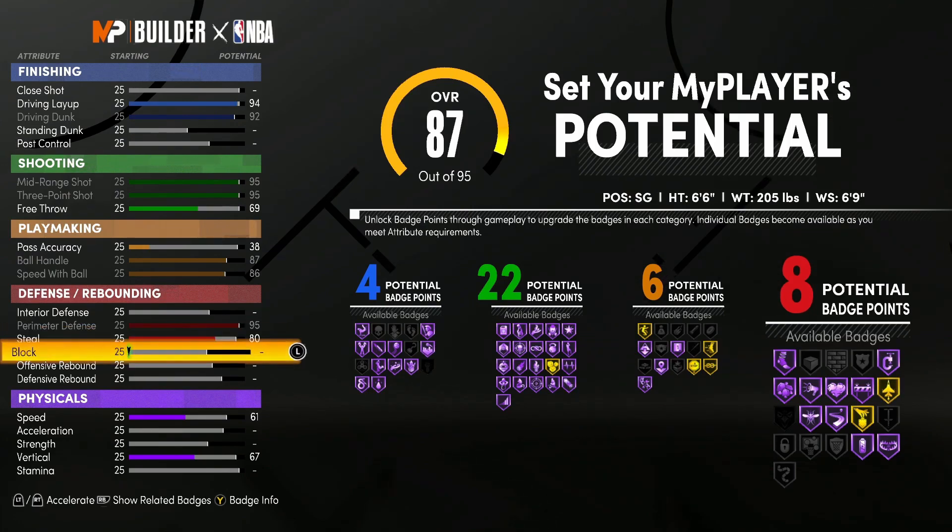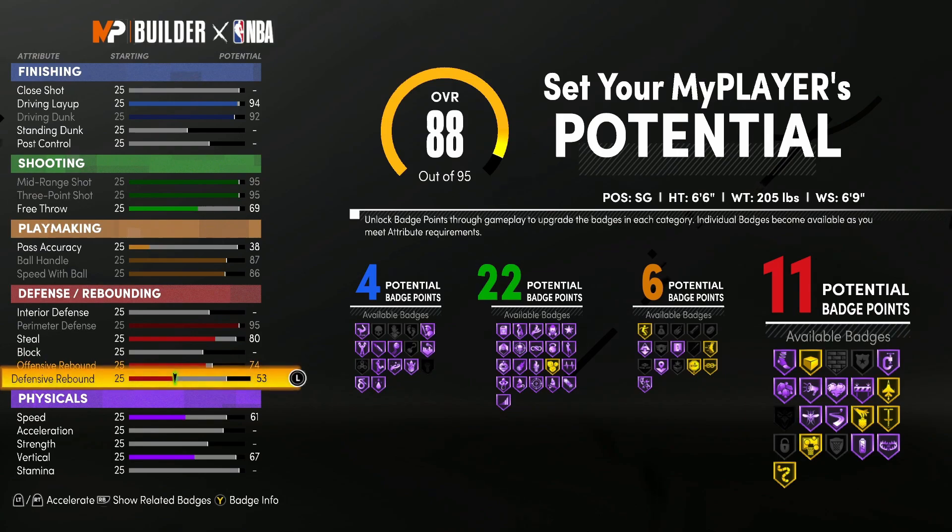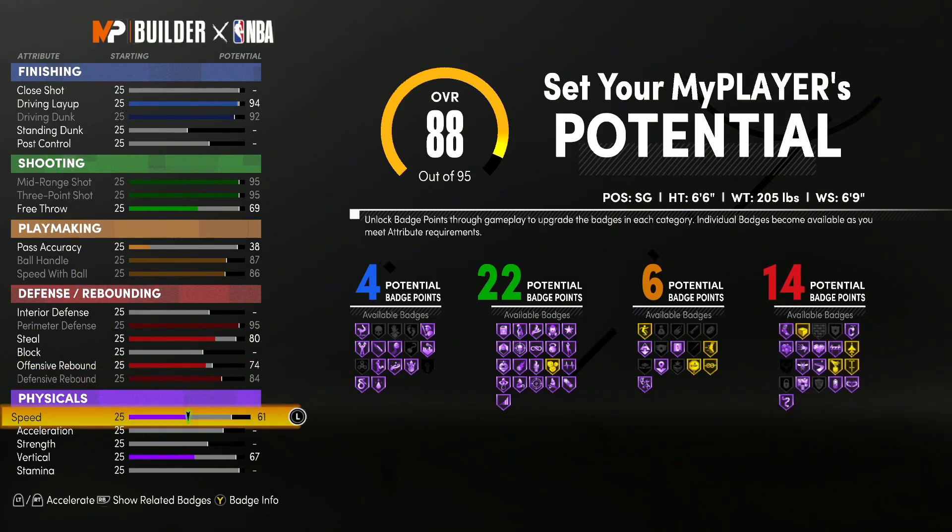Then we're going to go to offensive rebound and bump this up to a 74, and then lastly defensive rebound which is going to be an 84. For badges you can see we have four finishing, 22 shooting, six playmaking, and lastly 14 defensive badges.